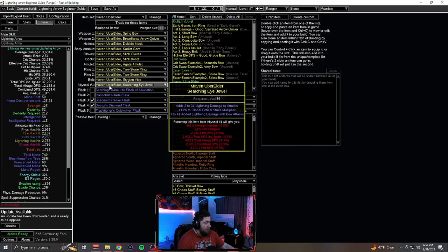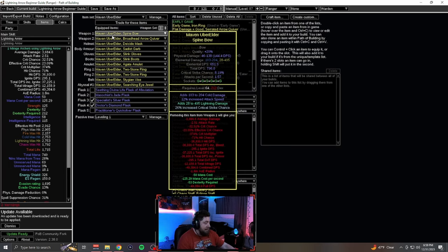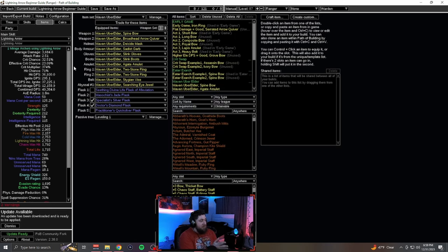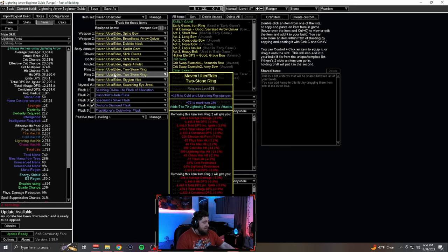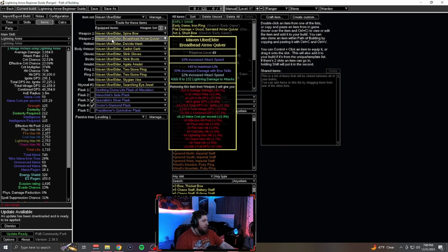Gearing-wise, you can do this with all yellow items and you don't really need anything too spectacular until you get towards the end game. If you don't like crafting, you're going to struggle a little bit, but it is very, very easy to navigate gear. You're mainly just looking for max life, all resists, and all damage added onto all of your gear slots. When it comes to your bow and your quiver, you're looking for increased elemental damage with crit chance, as well as more elemental or increased damage with bow. You want increased attack speed on your quiver — this is highly required for the build. You need to be able to attack super fast.